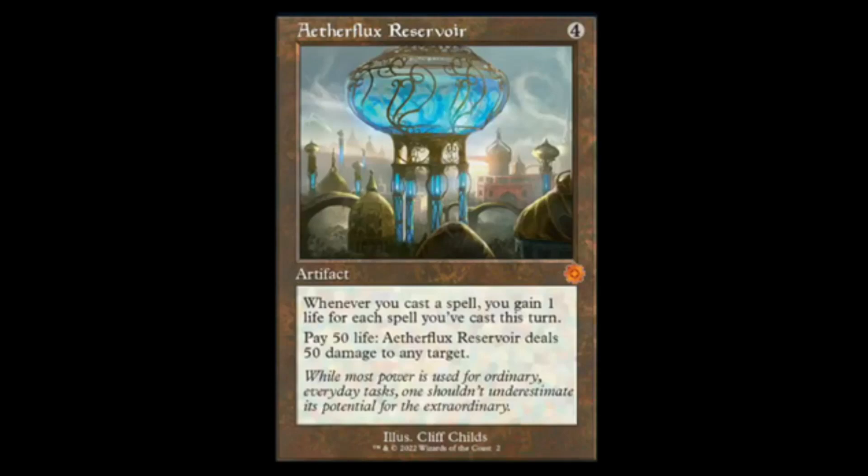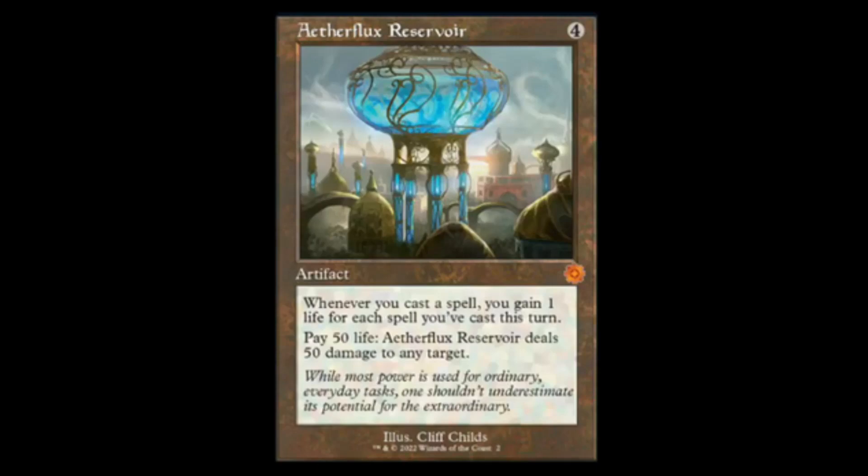Next we have the Aetherflux Reservoir reprint — four colorless. Whenever you play a spell you gain one life each turn. Once you hit 51 life, you can sacrifice down to one life and deal 50 damage to any target. Probably won't be a big thing in Standard per se — there's not a whole lot of storm and spell-slinging shenanigans — but not everything's spoiled yet, we'll have to wait and see.